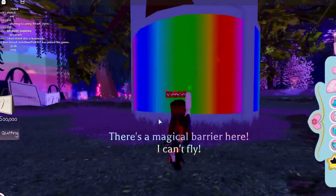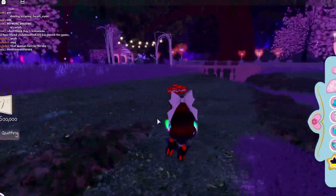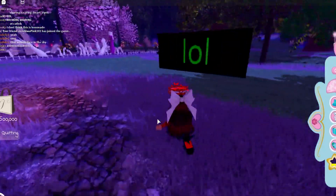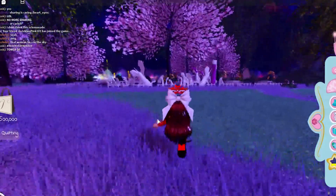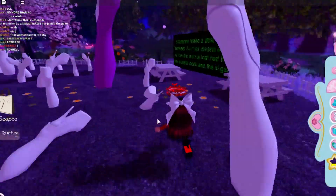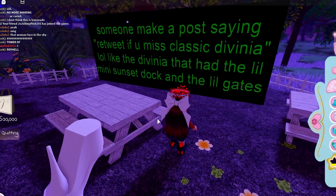I feel my powers coming back — oh, I can fly now! Oh wait, I can't fly. What is this? I have no idea what that is. Okay, what is over here? Oh, it is legs and feet flying out of the sky! Someone made a post saying 'we treat' if you miss classic Divinia — like the Divinia that had the little mini sunset dog and the little gates.